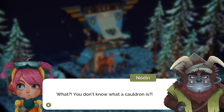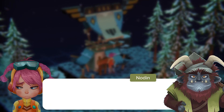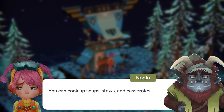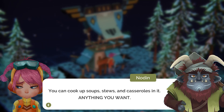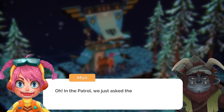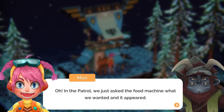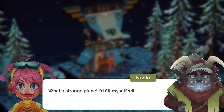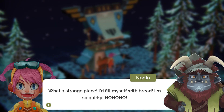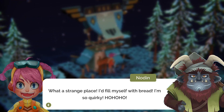You don't know what a cauldron is? What a strange adventurer. A cauldron is a must-have — you can cook up soup, stews, anything you want. In the patrols we just asked the food machine what we wanted and it appeared. What a strange place. I'm so quirky.